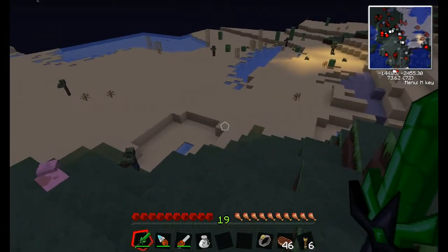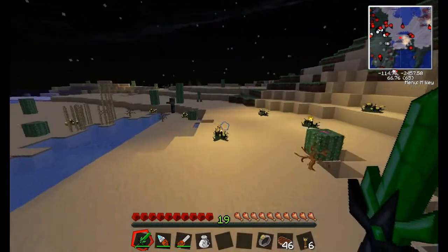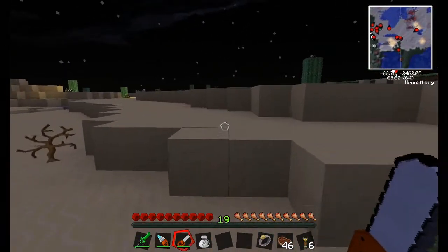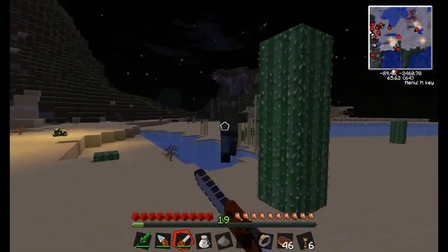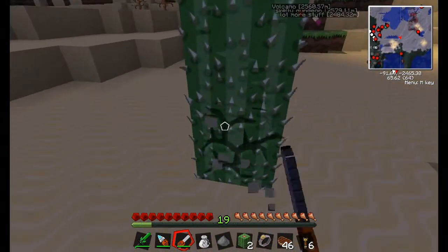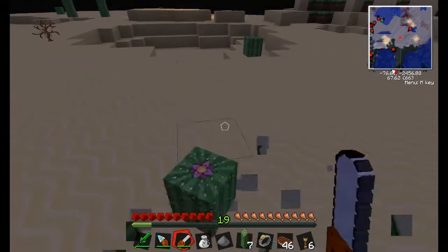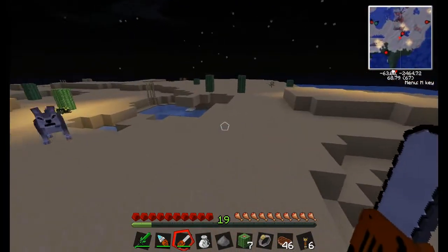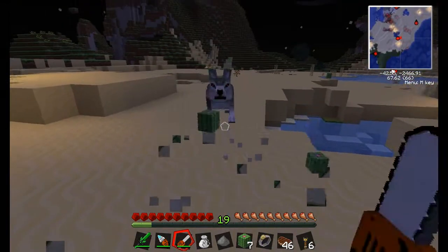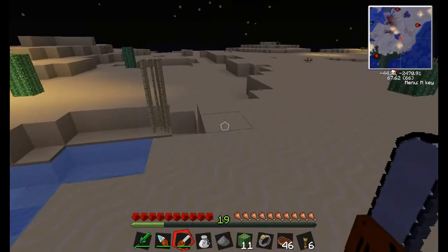I say we just go grab a few cactus then bury ourselves so that nothing can get to us. Oh my god, there's a creeper! Got it. Okay, die! Let's get that, let's get these. Let's get a few more while we're here, don't want to run out. Oh, there's a wolf! Surprise attack — okay okay okay.